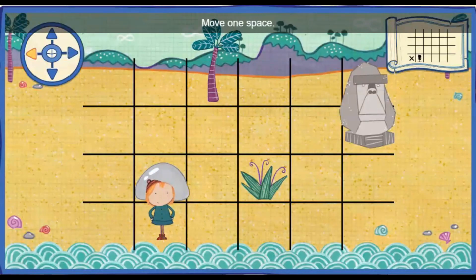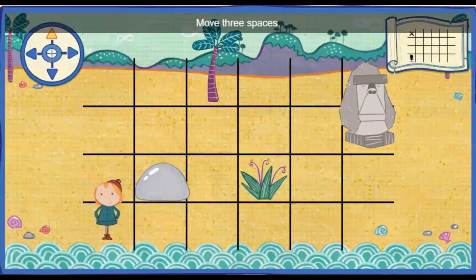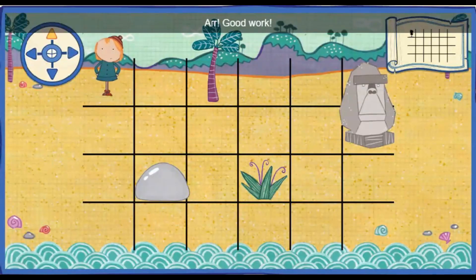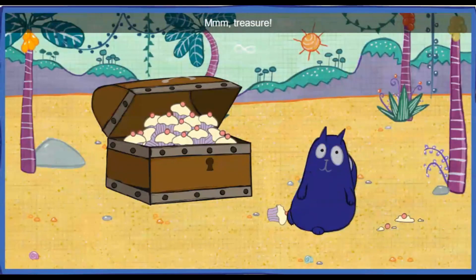Move one space to the left. One. Move three spaces up. One. Two. Three. Arr! Good work! Move one space toward the palm tree. One. Great job! Mmm! Treasure!